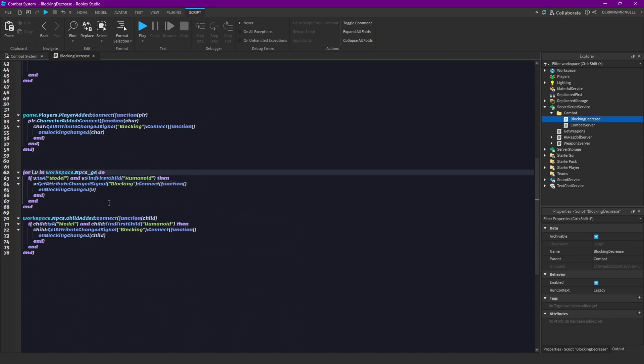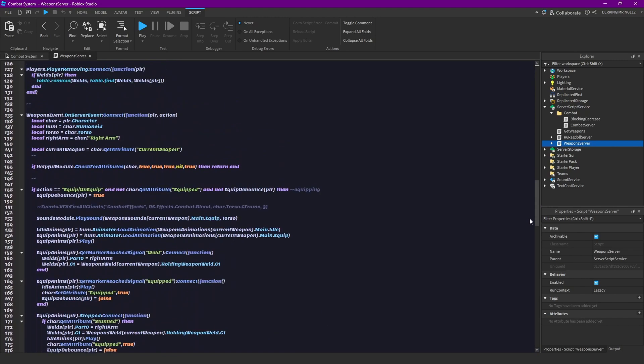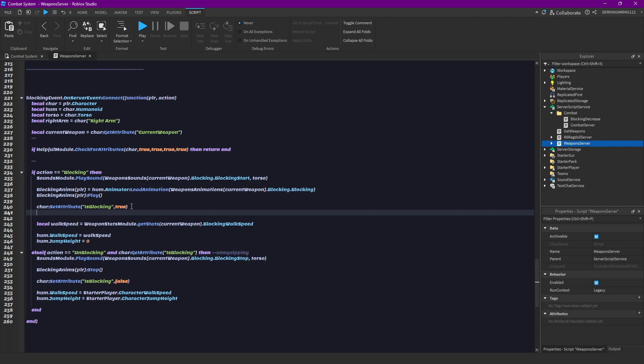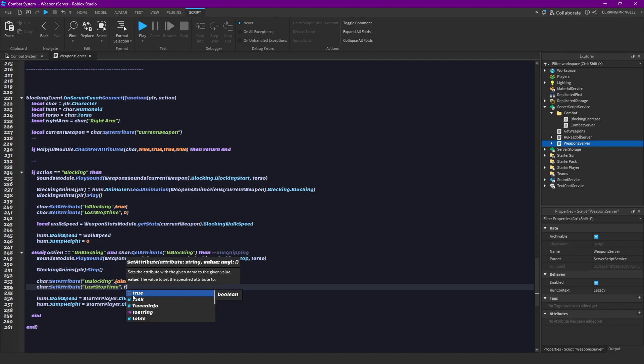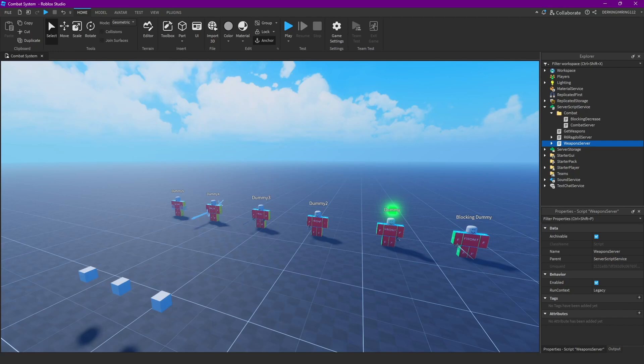I forgot to do getDescendants children here. I also forgot to actually set the lastStopTime attribute. So let's open our server, scroll down to our blocking code, and right after that we can set lastStopTime to zero, and down here it's tick.